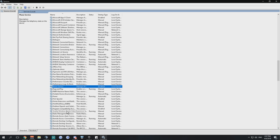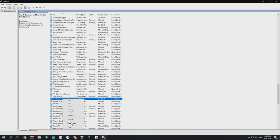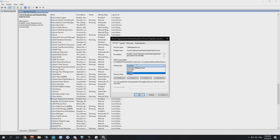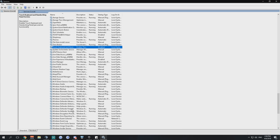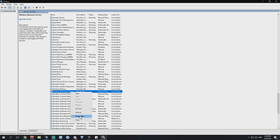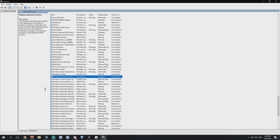Touch Keyboard and Handwriting Panel Service — find it by 'T', go for disable, apply. Windows Biometric Service is also here. It's responsible for capturing and storing biometric data without accessing biometric hardware — really useless for gaming. We are playing games, not doing any biometric stuff, so disable this.